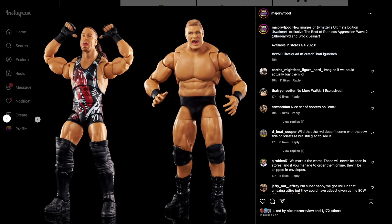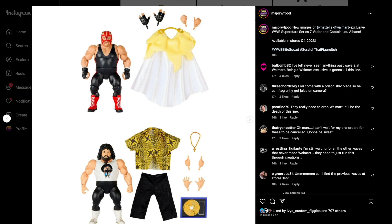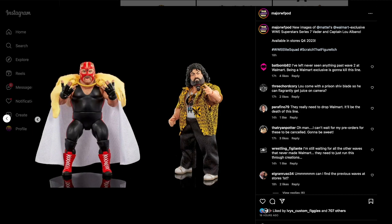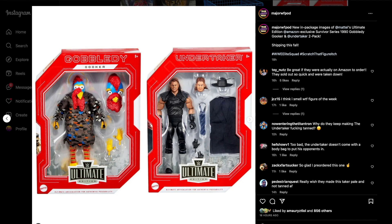We have the Walmart exclusive WWE Superstar Series 7. This Vader looks pretty good, but Captain Lou Albano — I think that shirt is going to be great for customs. The necklace, the head sculpt, the broken vinyl record — everything looks solid here and I cannot wait to get that one, even though I don't collect Superstars at all.